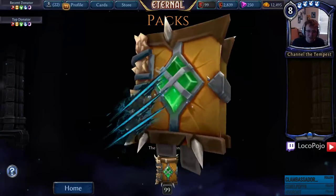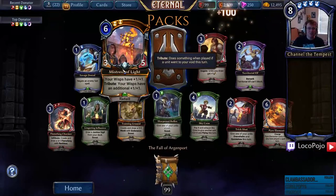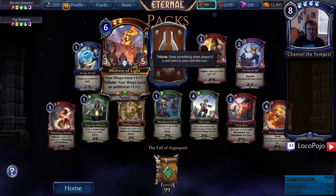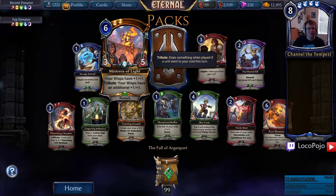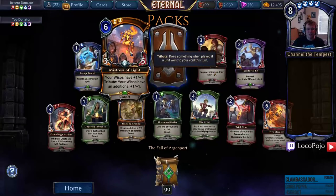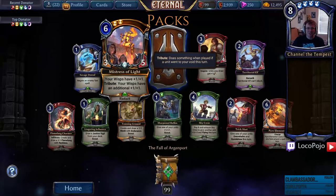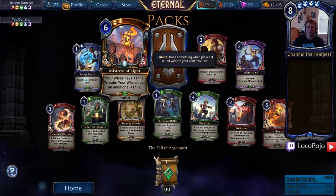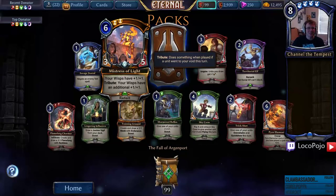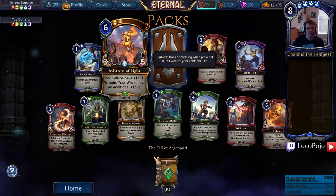Mistress of Light — your Wisps have +1/+1 tribute. Now we actually have a Lumen hanging out with Cultists. I think this is the first image where we've seen a Lumen actually hanging out with Cultists — they've been worshiping Lumens and Umbrin for quite some time and don't really seem to interact, so I'm glad to see something going on. But they're in Arjun Board, which is a little worrying.